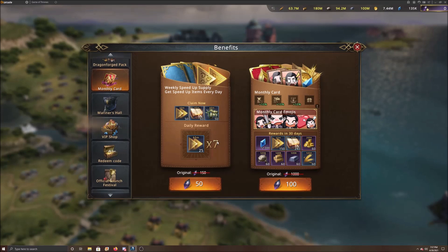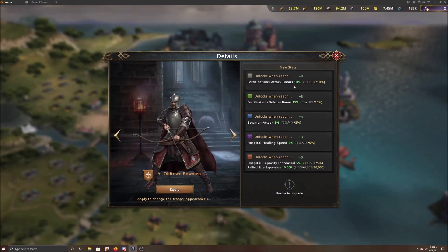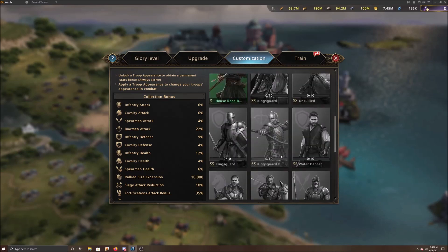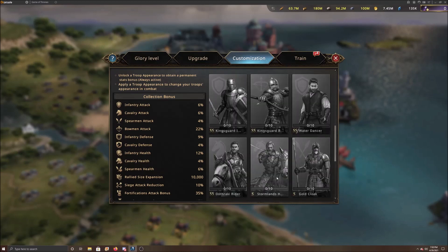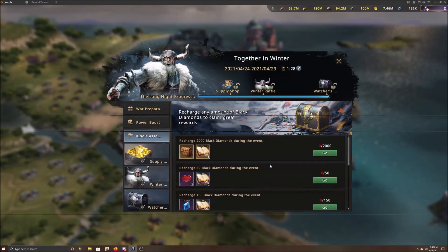One of the best places to spend money in this game is on troop medals, because with troop medals you can permanently upgrade stats without having to add them on each time. Look for those in the discount shop — they're there sometimes. I just showed you the SS metals, and those are very good, especially when you unlock the first tier on all of them to build up your stats.